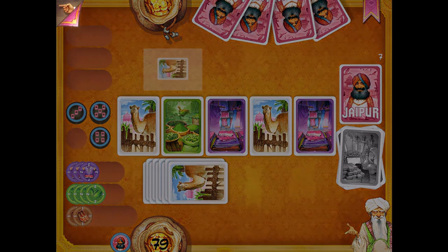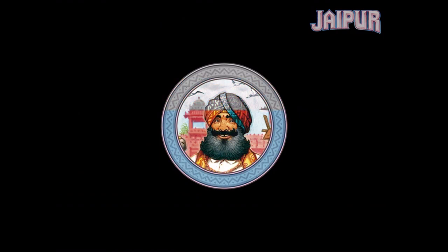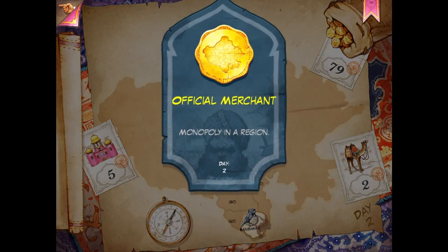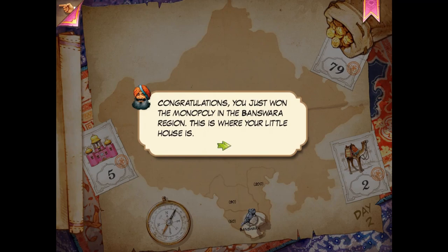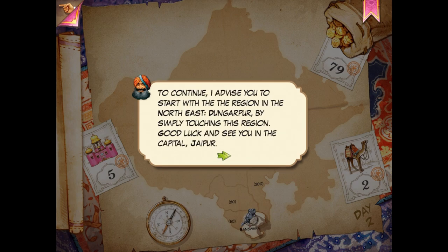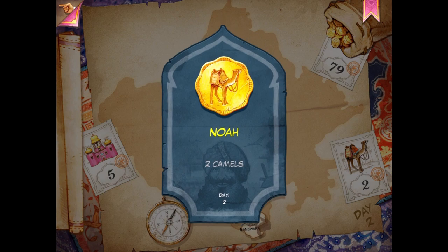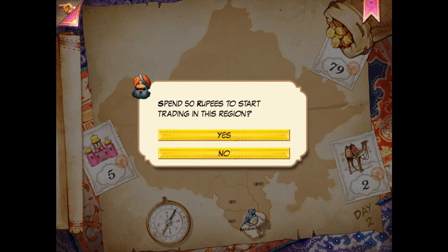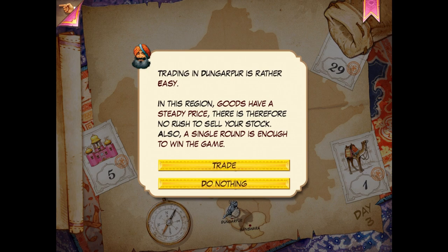So this is what campaign mode is like. I got 2 camels and some rubies. I have no idea what these are for. Official merchant monopoly in the region. Now I spend rubies to trade at the next region. 'Trading in Dungapur is rather easy. Goods have a steady price, so there is no rush to sell your stock. A single round is enough to win the game.' Looking at the chips — they're different from the regular chips. Reds have 7, 6, 5, 3, 2, 1 — they all have the same descending values. That's what 'goods having a steady price' means.